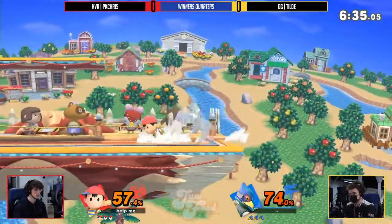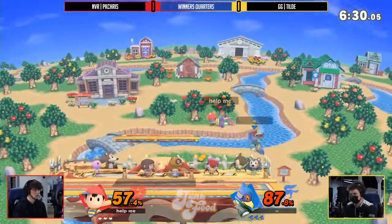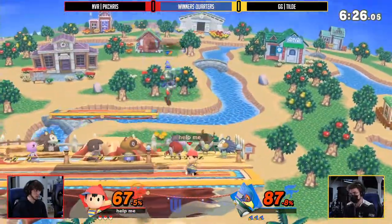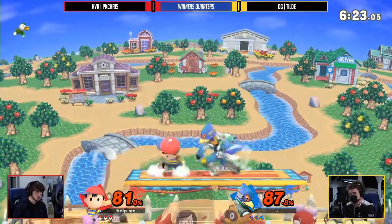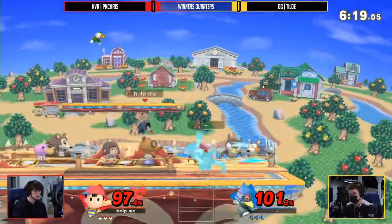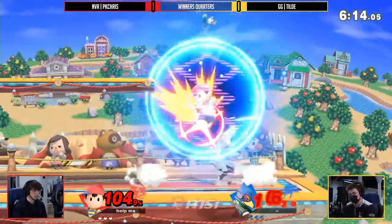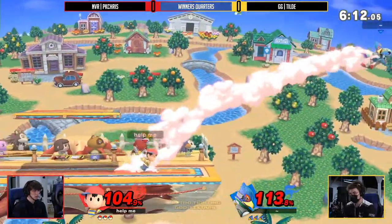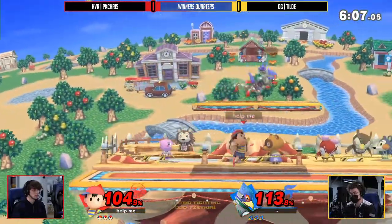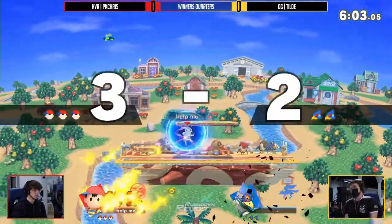Forward throw putting him back off the stage — loving the movement. Side magnet can be so tricky, but there are so many little parts to Ness's movement at a baseline that can make him hard to pin down. What a trade — that's kind of promising neutral for both of them. This is looking very scary, making it so hard for Till Day to actually do anything. Wow, that recovery — I love that recovery.